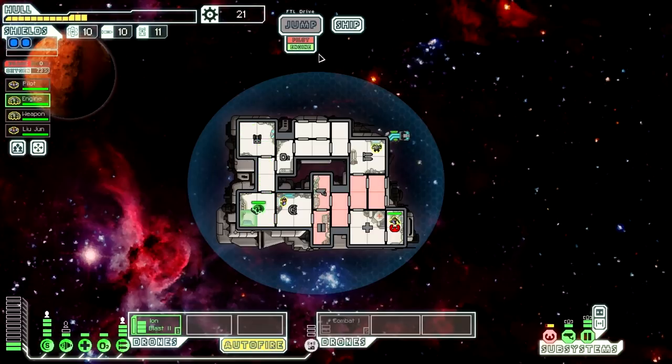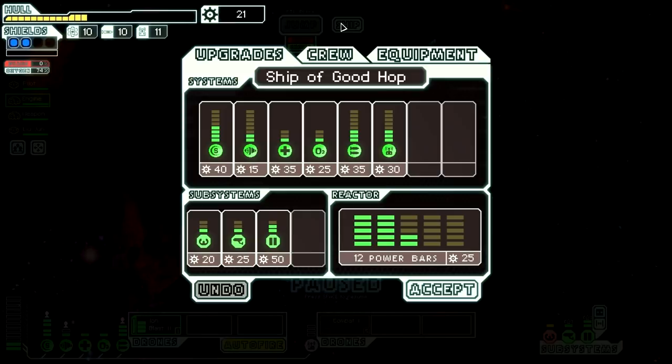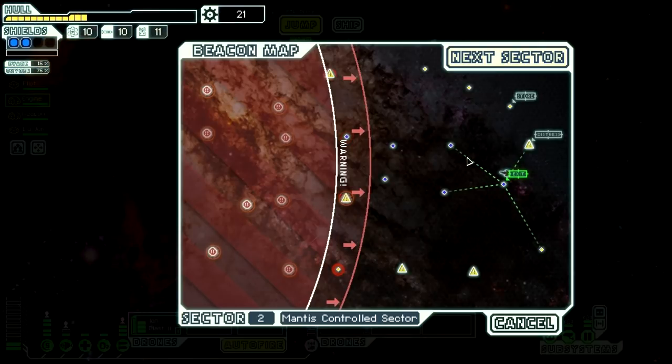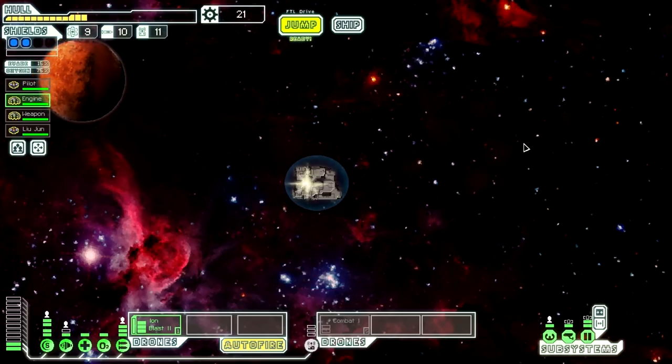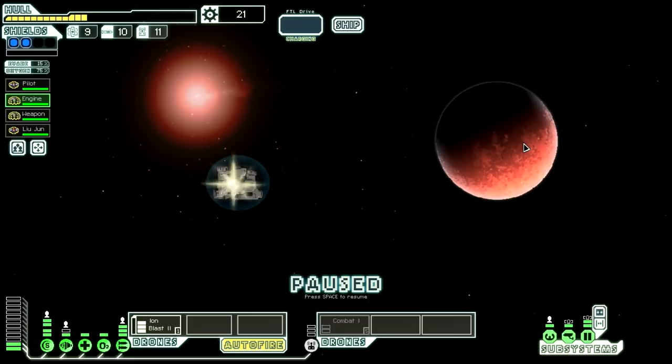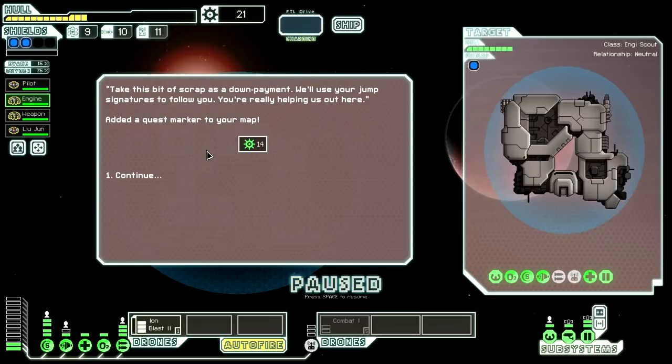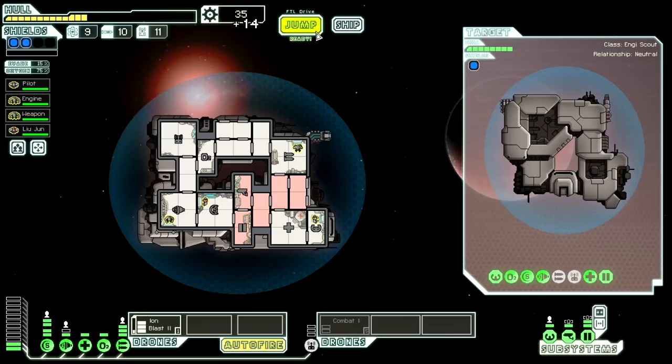Why is this guy not dying? He should be taking more damage. Our ion blast is offline — oh come back. Our drone's not going to be able to do anything but if it hinders their engine at least that's fine. Ion blast is back — it charges so quickly. Their engines are disabled — one more hit will kill them. Close all doors, send you into the drone control room to heal it up and we're good to go. You should have just given me your goods — that didn't have to go like that.